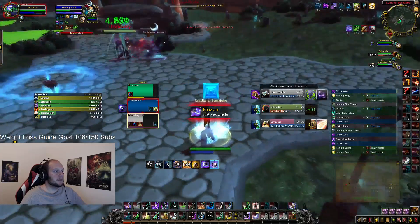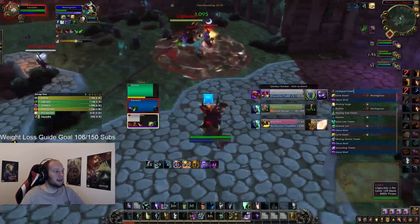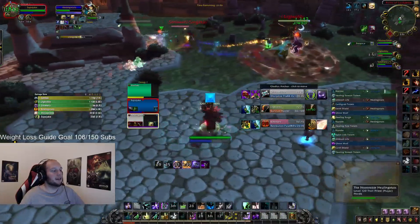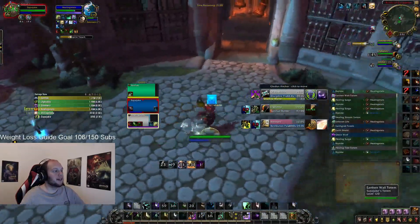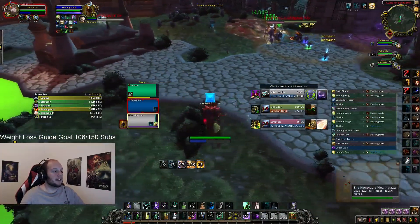In this position, the Discipline Priest sneaks in a drink, which we should have looked to deny — that was a significant win condition we've now lost. But the Trinket I forced earlier with Hex is putting the Ret Paladin heavily on the back foot. You do want to look for Hex opportunities when it's safe to do so, and that's usually out of another crowd control like Psychic Scream.